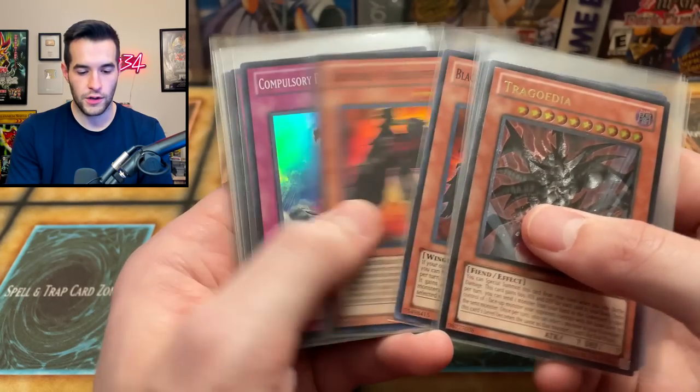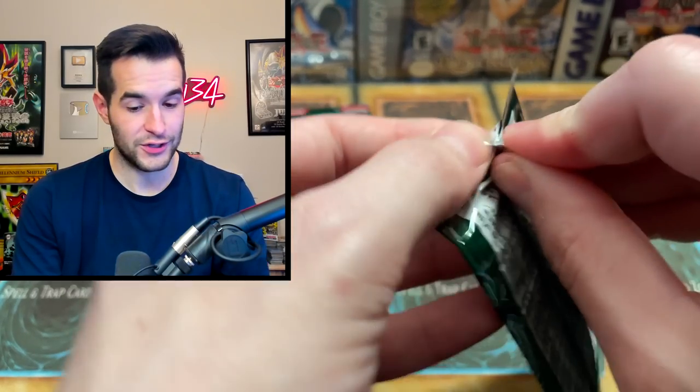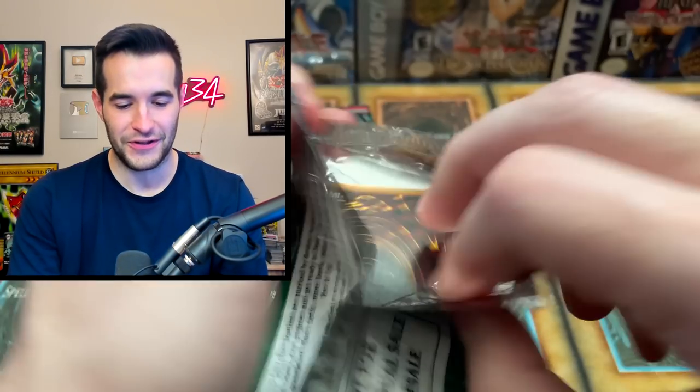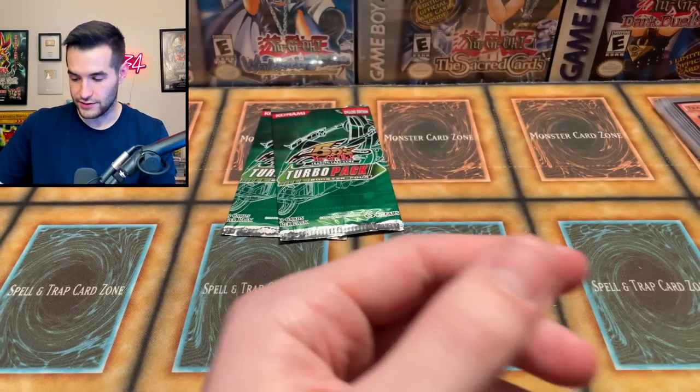I said I wouldn't be surprised but I was still a little surprised. So now we have 14 foils — we have at least two of every foil, plus we got a bonus Ultra Rare. Did we get more than two of any super? Yeah, we got three Compulse. And then we got two Ultimates — they've been back to back. Let's hope for a back to back — let's get a 15th foil. Mokey Mokey and Swallow Flip — okay, that was a good pack.